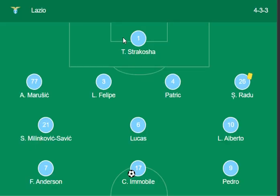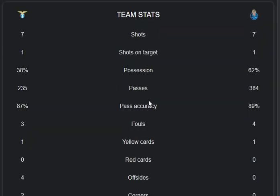The match stats so far: shots on target is 7-7, shots on target title 1-1, possession rate is 38-62, and the pass rate is 235-284. The pass accuracy series is 87 vs 89. Fouls are 3-4, yellow cards 1-1, red cards 0-0, offsides 4-0, and the corners rate is 2-0.